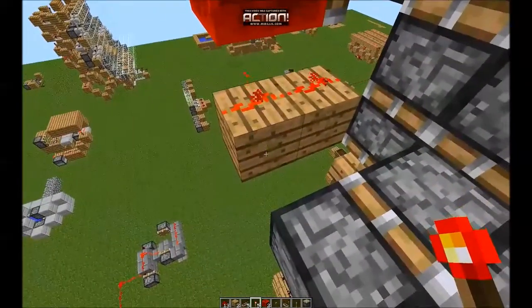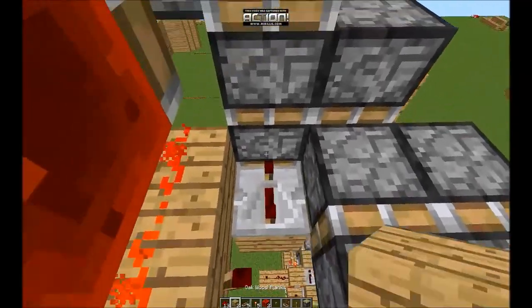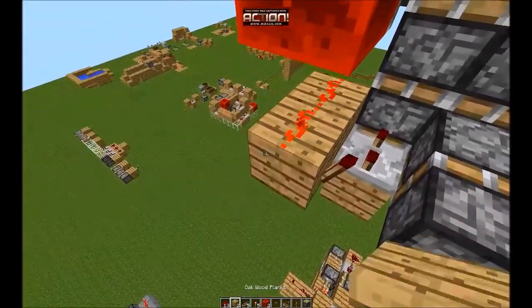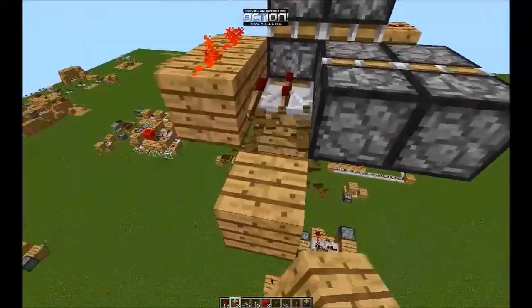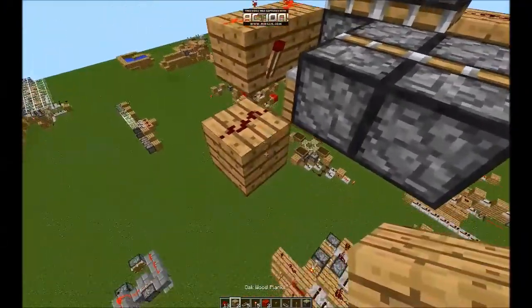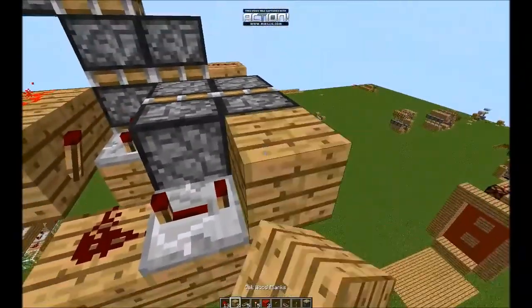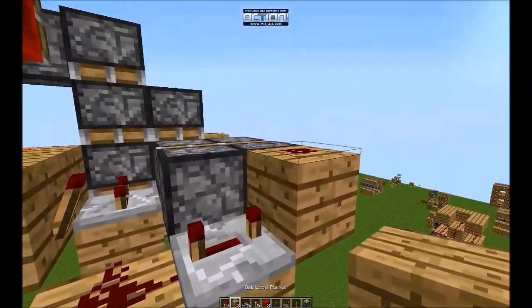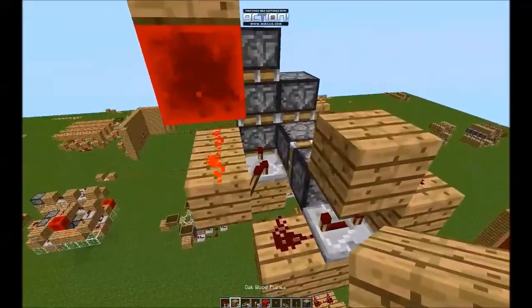So from here, place a torch. Place it again so that it's not extended, and get a repeater on four ticks like that. Let me finish up down here. From that redstone, get a piece of redstone going right next to it from that torch, and repeat it on four ticks. Block, block redstone, block. Block. Okay.